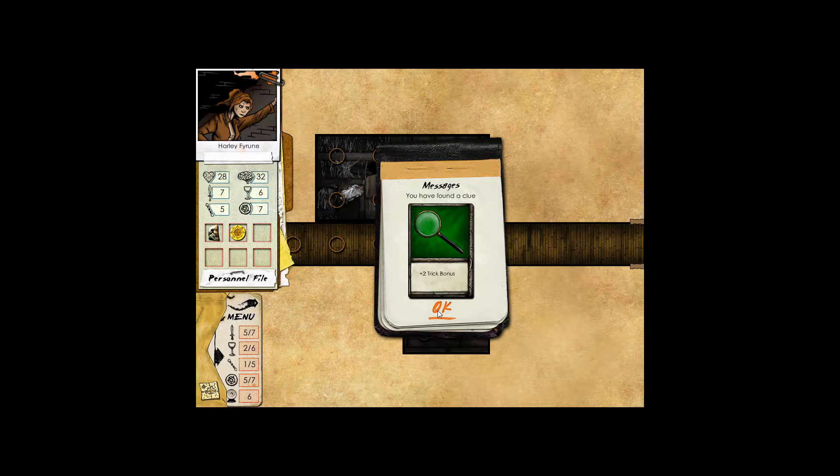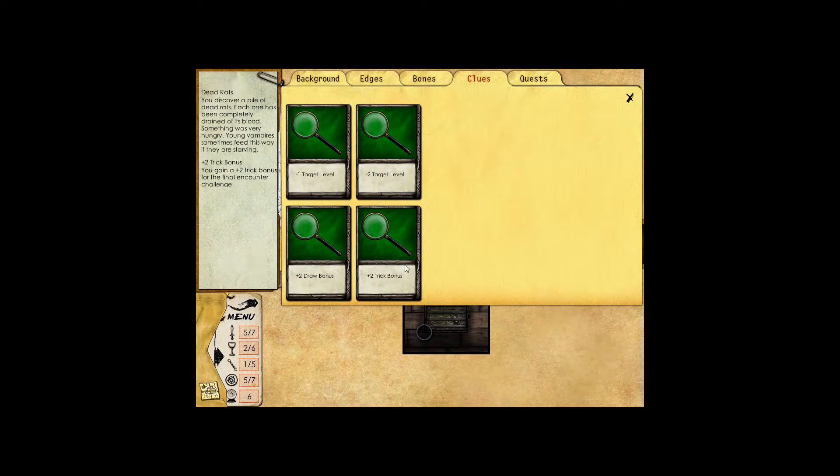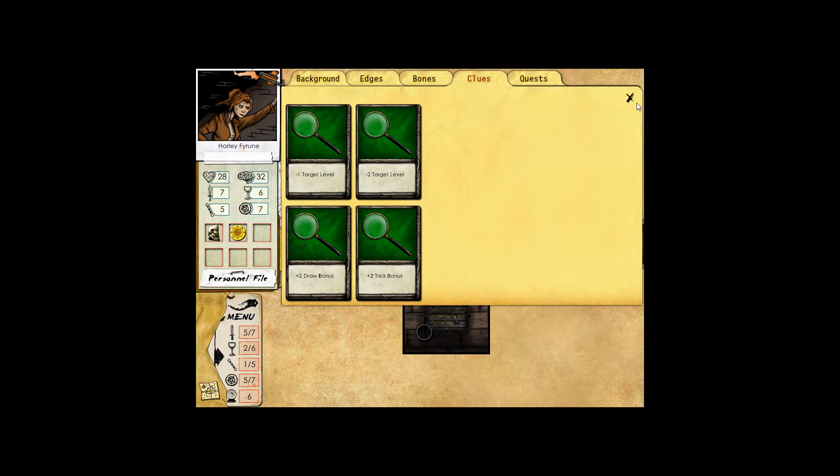You found a clue! Awesome, that's why we're up here! You discover a pile of dead rats — each one has been completely drained of blood. Something was very hungry. Young vampires sometimes feed this way if they are starving. Plus two trick bonus.